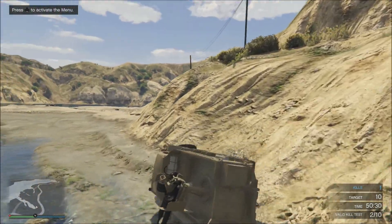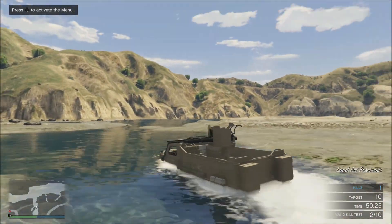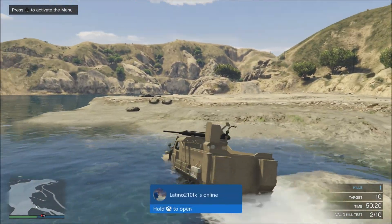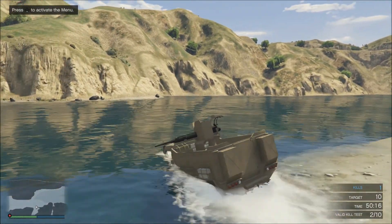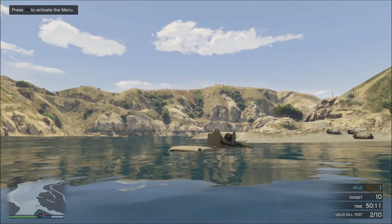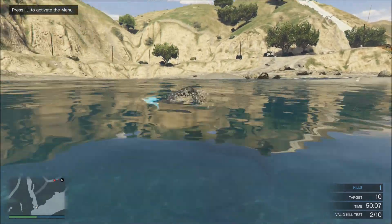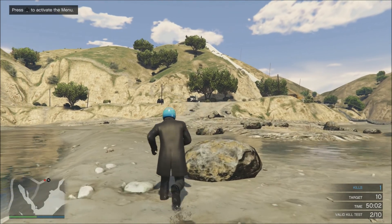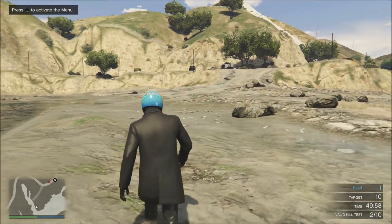I think they actually patched the Half-Track snorkel — it didn't work before, but I think they fixed it so it does work now. It dies almost instantly the second the snorkel gets covered in water, so the Dune Loader seems to do a bit better. The Squaddie is definitely the king right now — we were just flying through the water like a boat over there. It's pretty insane.